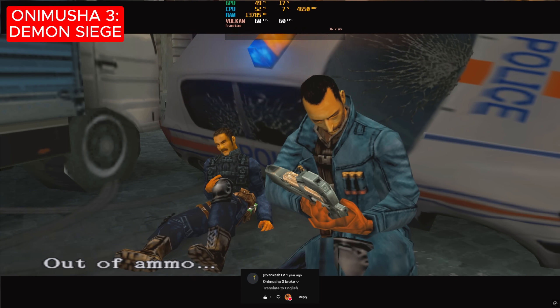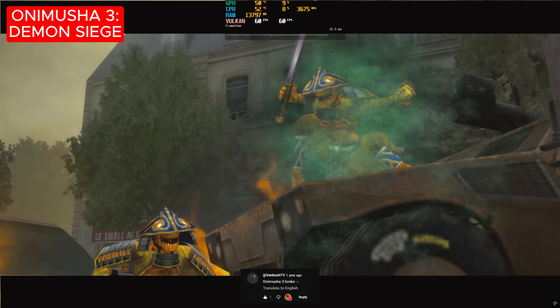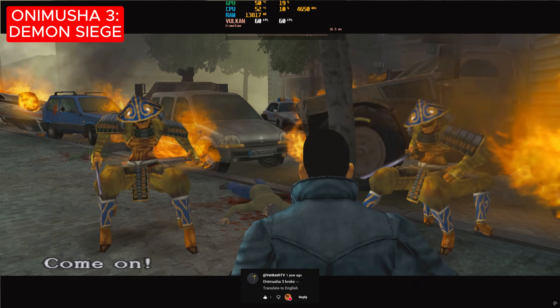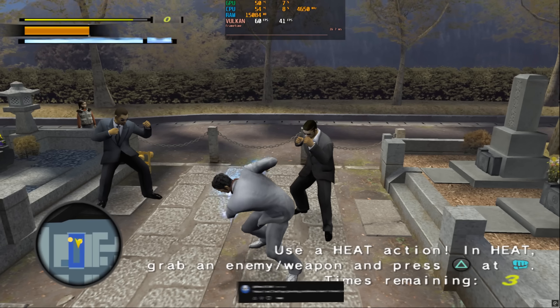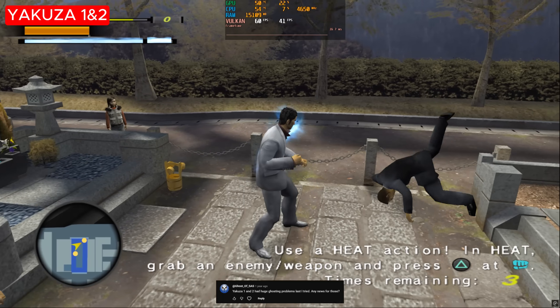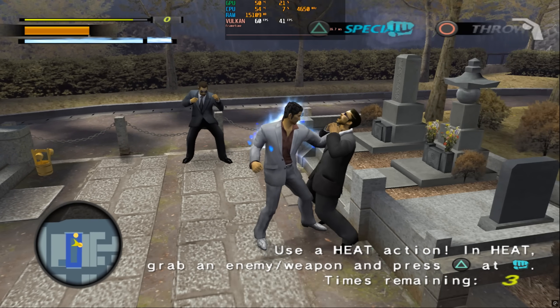One commenter said that Onimusha 3 Demon Siege had visual bugs when upscaled, apparently because of an update, but as you can see it works flawlessly now. In case you're wondering, all games are running at 1440p resolution. The Yakuza games used to be plagued with severe ghosting issues on the emulator. This was already somewhat improved in 2024, but now the ghosting seems to be completely gone.